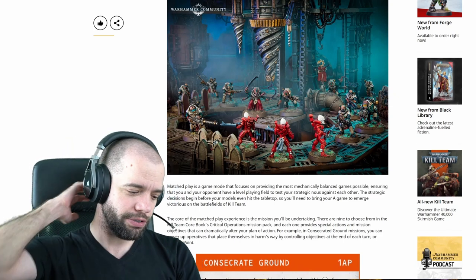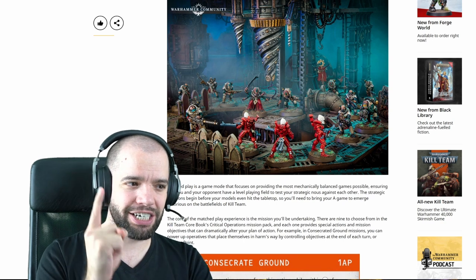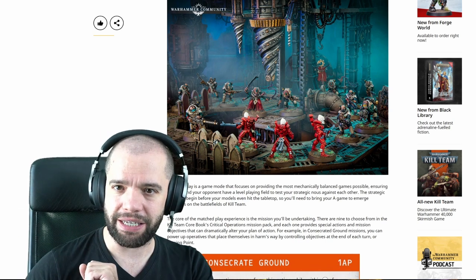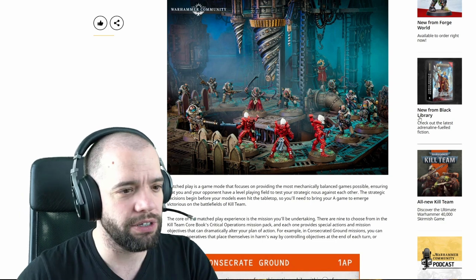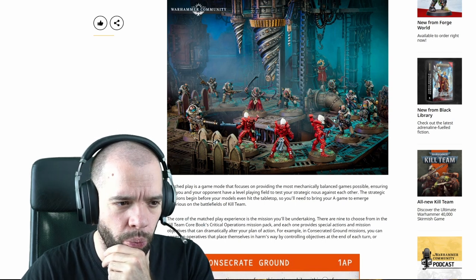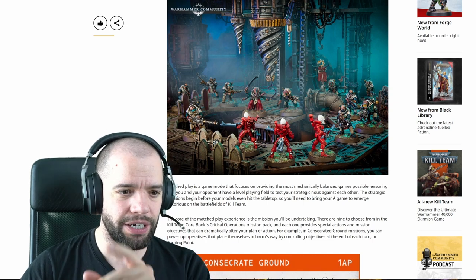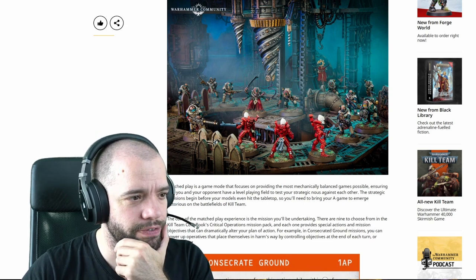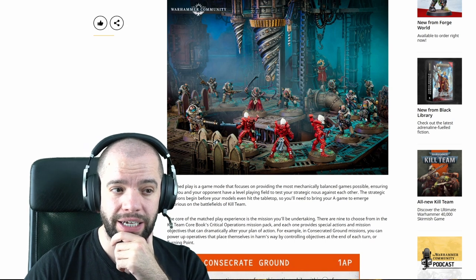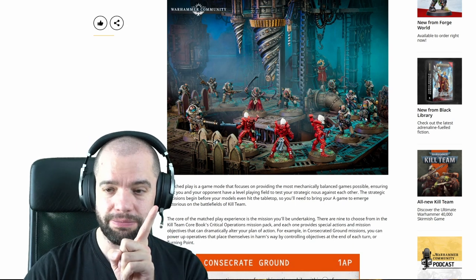I believe that these pictures are actually accurate and we need to pay more attention. If you recall, two custodies, five sisters of silence - that's a kill team. And then it was three death guard and eight pox walkers. We see seven neophytes - one with a heavy stubber, he's a heavy, and one with a flamer. Seven neophytes, two gunners. And then we see four acolyte fighters, one of which seems to have a banner, one presumably a leader, and one with a heavy weapon. Pay attention to these pictures. Only three guardians? That doesn't seem right, because we know it's four Dire Avengers, and guardians have to be worse than Dire Avengers.